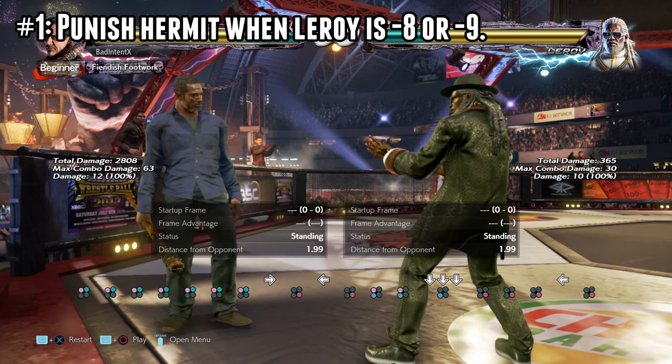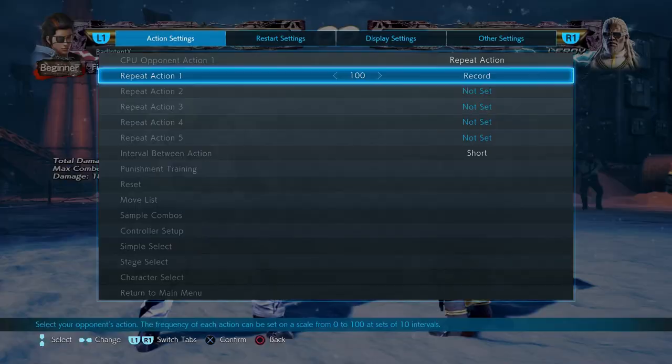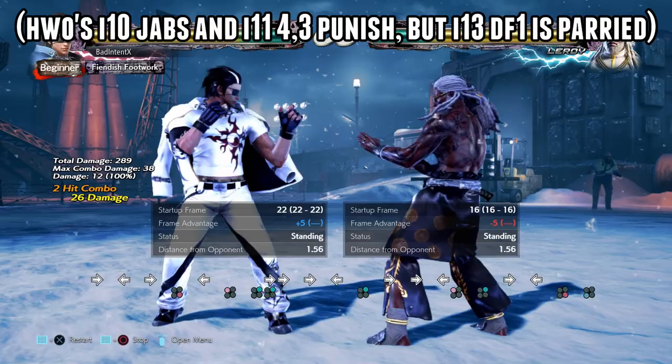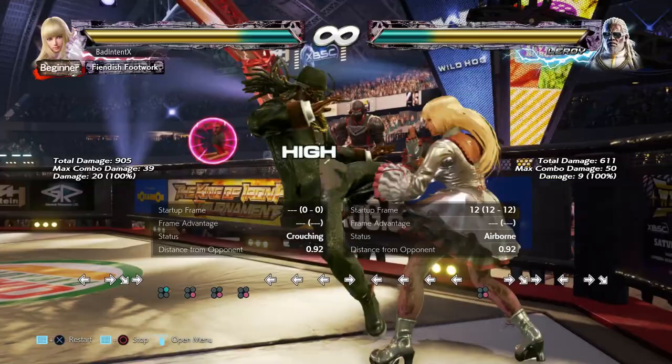Here's the first tactic: punish Hermit when Leroy is minus eight or minus nine in stance. Leroy's back two and Hermit 1 parry take three frames to become active. So if Leroy goes into Hermit Stance at minus nine or minus eight, you can punish it with a ten-frame move before the parry window starts. One-two-four is minus nine, so you get a guaranteed jab punish. The same goes for downed one-two-four, which is a very common panic option that Leroy uses.